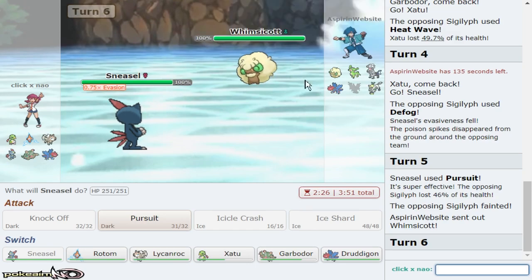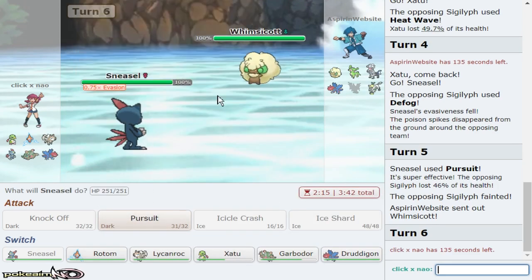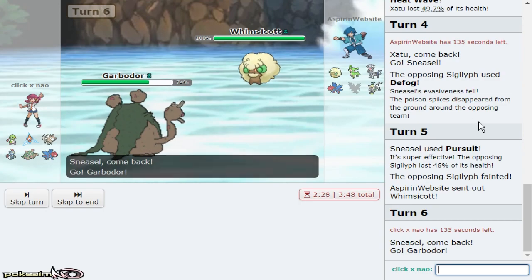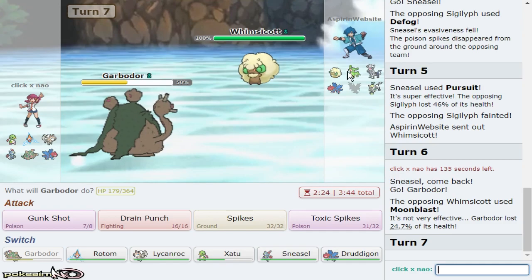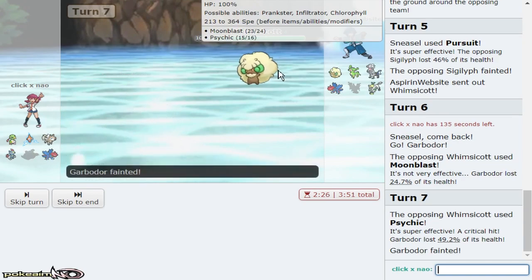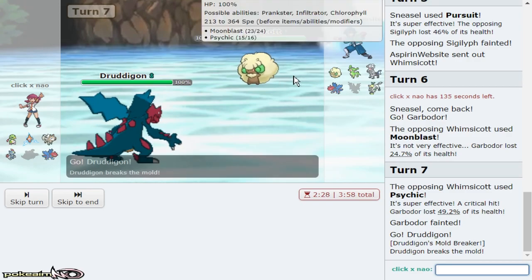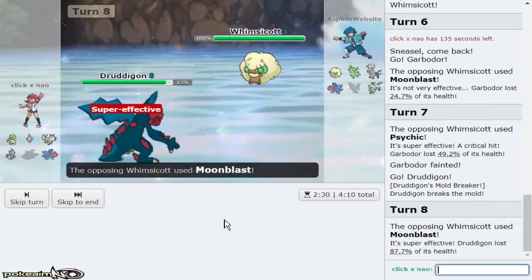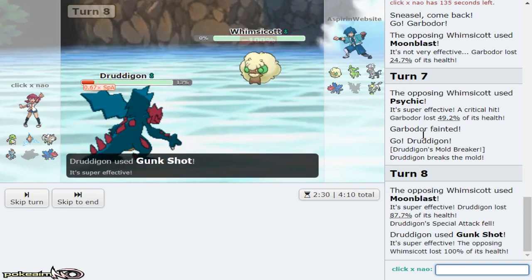Whimsicott is going to come out — this mon is a problem, especially if it's Choice Specs. Moonblast is a little annoying. I can't go Xatu since pretty much nothing on my team resists it, so I'll have to go Garbodor here as he throws off a Moonblast. It does a bit of damage. He's Choice Belt, so that's a problem for me. Jangmo-o does live one Moonblast unless it's Twinkle Tackle, so I gladly take this and land my Gunk Shot. We get rid of Whimsicott — great.